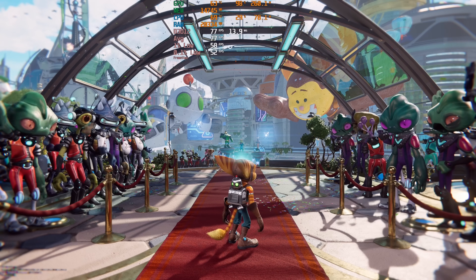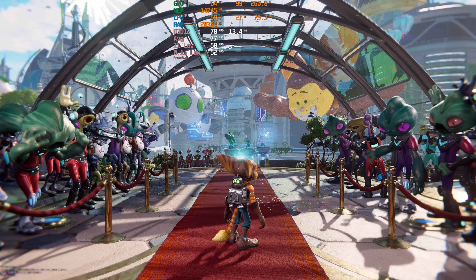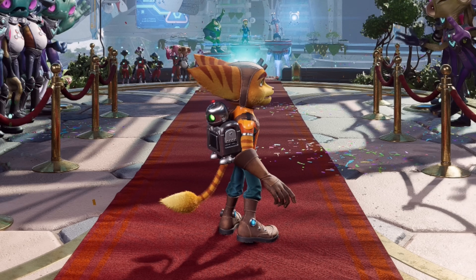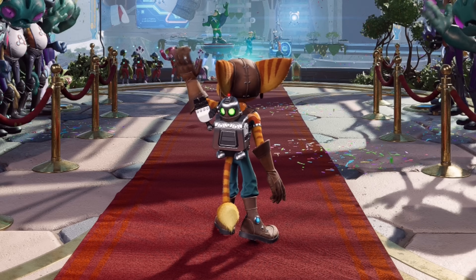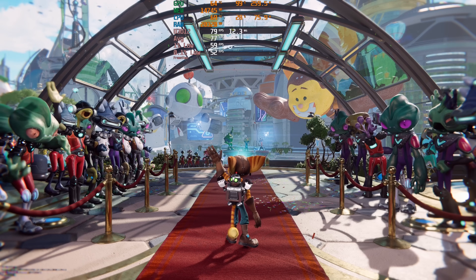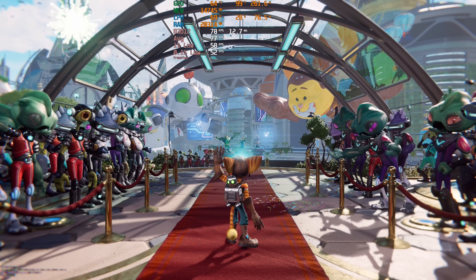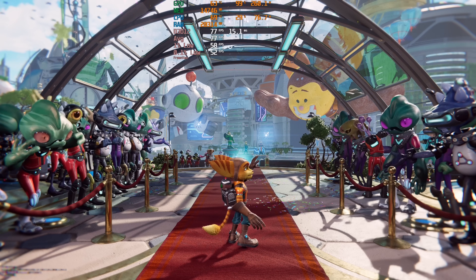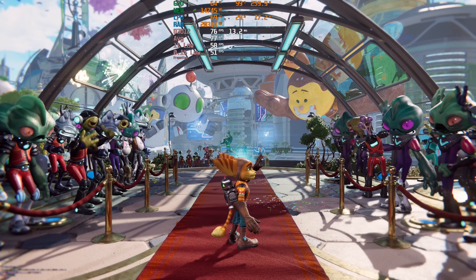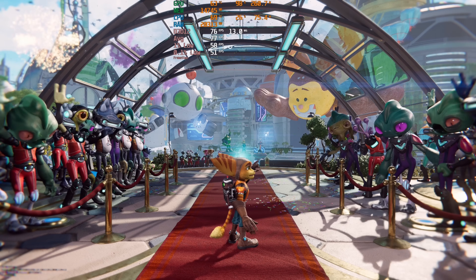We've got DLSS3 quality mode enabled and we're now getting more like 77 FPS, which is a great improvement — nice to be over that 60 FPS mark. Looking at the fur on Ratchet's ears, the detail on Clank, the leather on Ratchet's boots — everything's looking really good. DLSS quality, even DLSS3 in quality, was always a nice place to be in 4K. Unless you're going to be a pixel peeper obsessing over every single pixel rather than actually playing and enjoying the game, quality in DLSS3 at 4K is a really nice place to be.